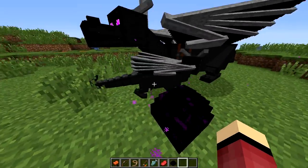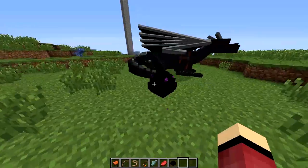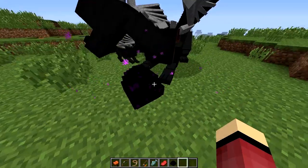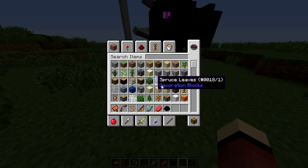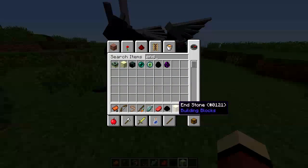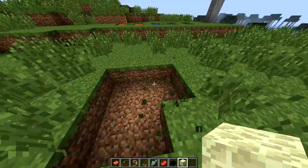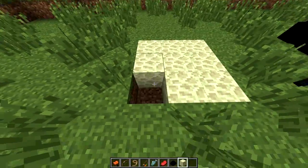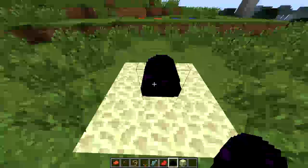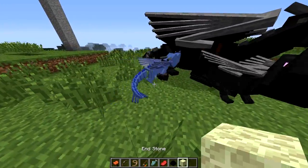After it becomes a baby dragon, it'll basically grow up and become a big mature dragon. There are different types of dragons — if you place the egg right here it'll become an Ender Dragon. To ensure you get the Ender Dragon, get some End Stone, place down a three by three of End Stone, and place the dragon egg right there. Then it'll be sure to be an Ender Dragon.